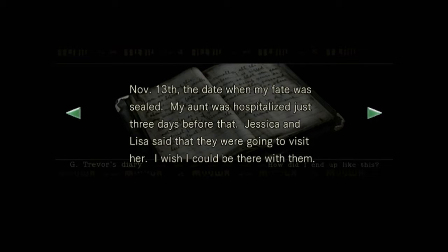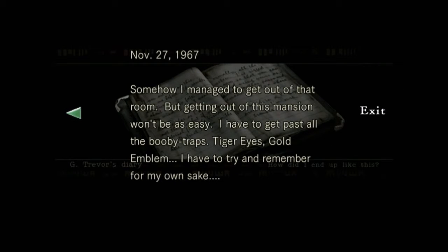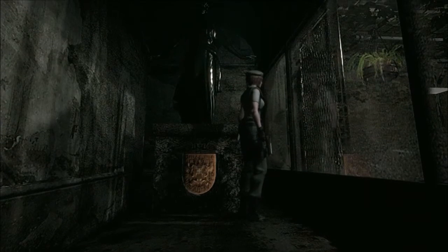Now it's going to be that much harder to escape this dark place. November 13th: the date where my fate was sealed. My aunt was hospitalized just three days before that — Jessica and Lisa said they were going to visit her. But wait, even as I'm writing, my memory is coming back more vividly. Just before I passed out, I remember the man in the lab coat said something like: most likely your family is alright. I pray for their safety. November 27th: somehow I managed to get out of that room, but getting out of this mansion won't be as easy. I have to get past all the booby traps — tiger eyes, gold emblems. I have to try and remember.